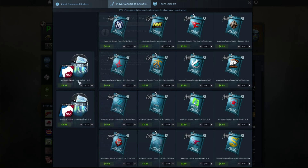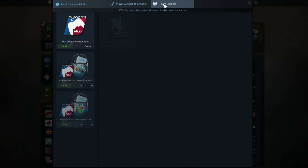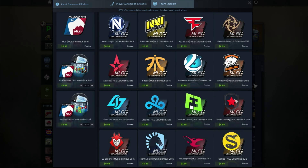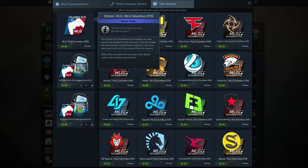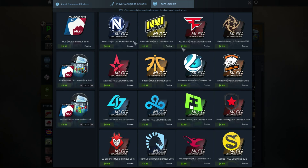You can also get the foil ones right here. And you can go over to the team stickers as usual — Phase is actually in this tournament, which is pretty cool. I'm probably going to get one of these team stickers and maybe an MLG sticker too, because I think they look pretty cool and might look good on a gun.